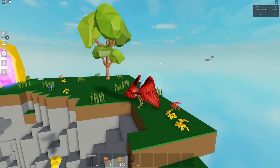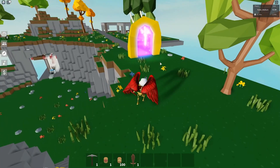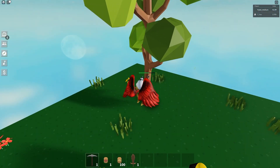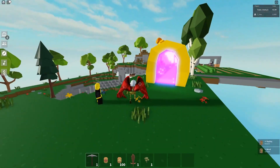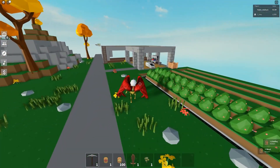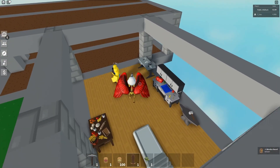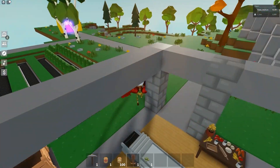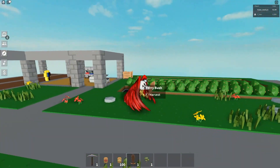Do you have a sword, by the way? Like a wooden sword? I have a big axe. You have a big axe? Is there enemies? What the heck? Craft you something beautiful. Pick up the most powerful item in the game — it's a wooden sword. It's really bad.